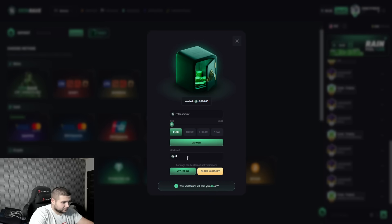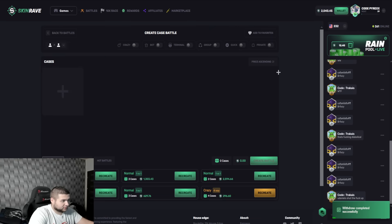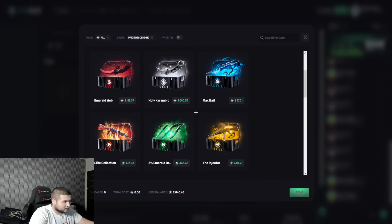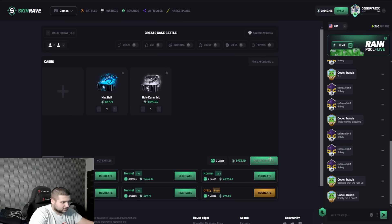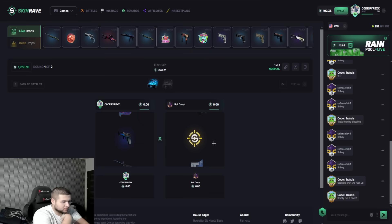Let's just take like 2000. We're gonna go to battles again, create a battle. We have 2040 tokens. This is crazy boys, but we need to pull something. I'm addicted at this point, but we actually need to pull something to get our money back.